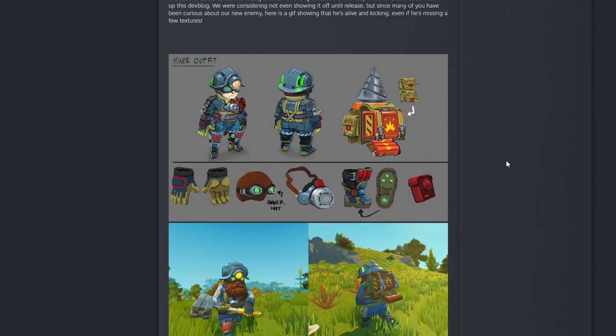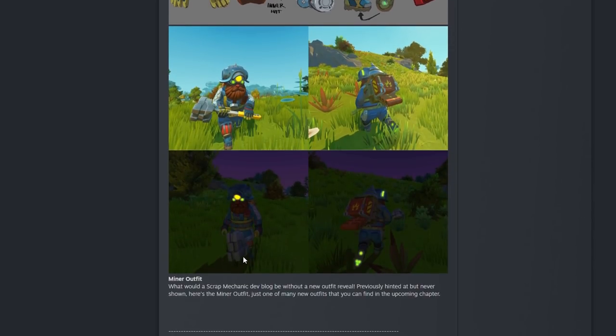Then we've got some outfits — looks like a miner outfit. I really like this hat, especially that it has a light on it. I was hoping that means it's an actual hat with a functional light we can use at night. They show it at night but it doesn't seem to be lighting much up, which is unfortunate. I've always wanted a miner's hat that actually lights up the area — right now you can hold a glow stick for light but then you can't use your hands. The dev blog says: 'What would a Scrap Mechanic dev blog be without a new outfit reveal — here's the miner outfit, just one of many new outfits you can find in the upcoming chapter.'